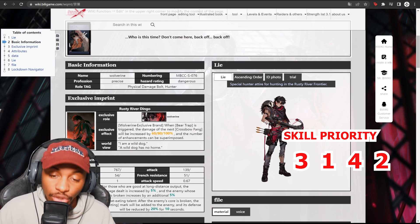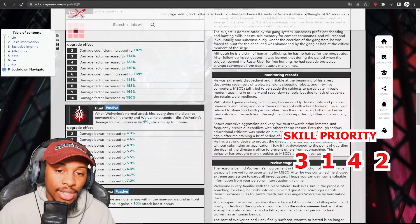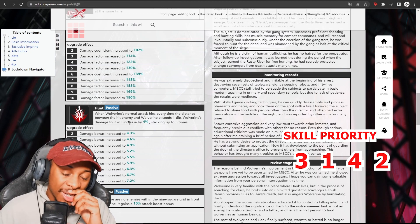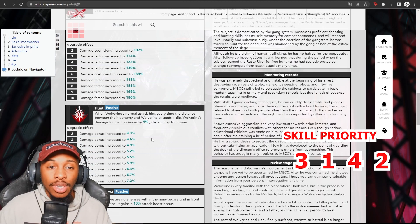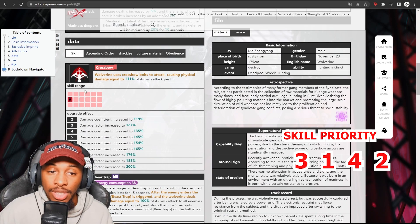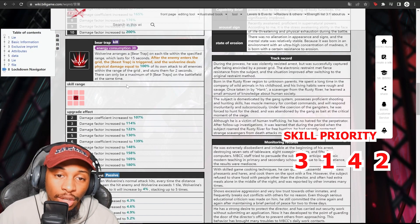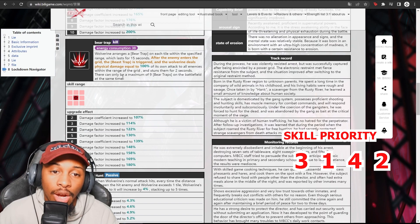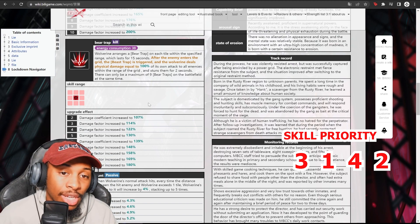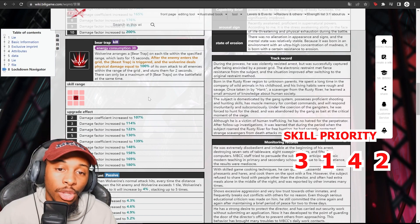Wolverine is going to be a 3-1-4-2. His first passive increases his damage by 4% for every time the distance between a hit enemy and Wolverine exceeds one tile, stacking up to five times — innately emphasized since he's a crossbow ranged unit. His ultimate, bear trap, arranges traps on each tile within range lasting 15 seconds. When an enemy enters the grid, the bear trap triggers, dealing physical damage equal to 100% of his attack to all enemies on the grid and stunning them for two seconds. Maximum nine bear traps on the battlefield at once.